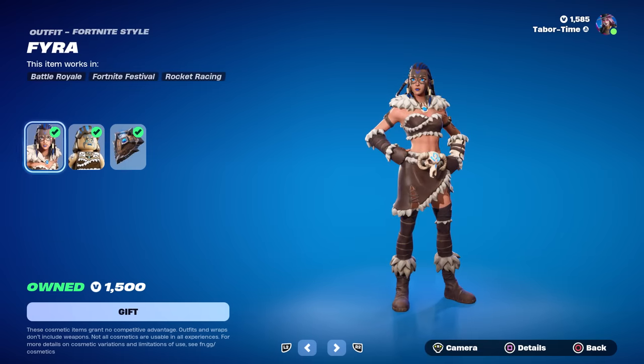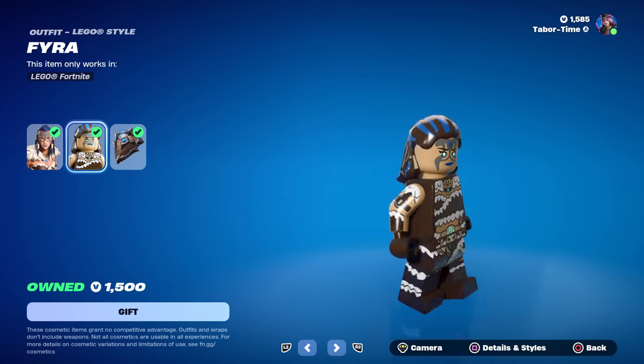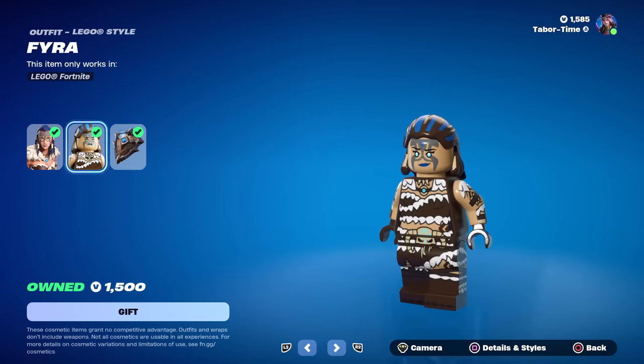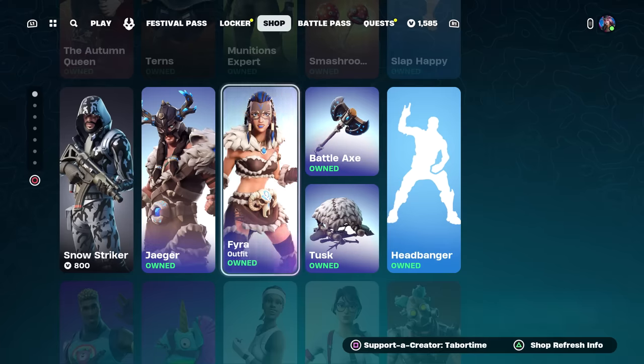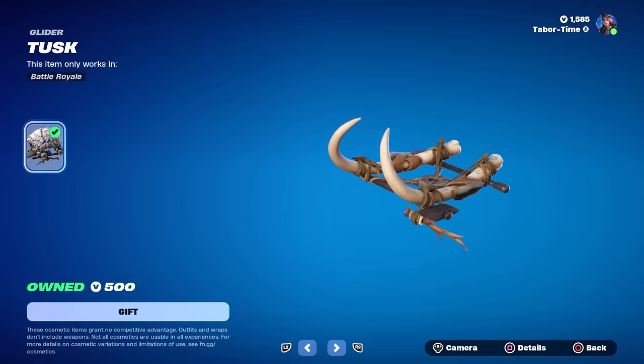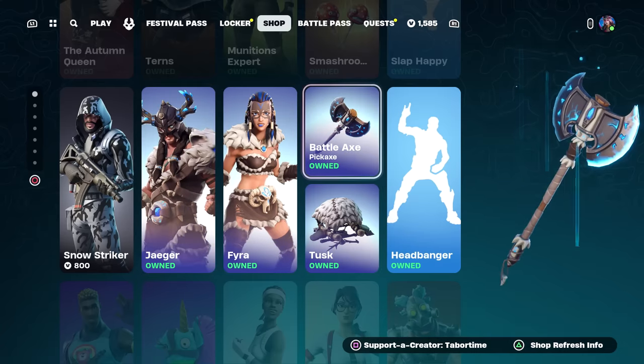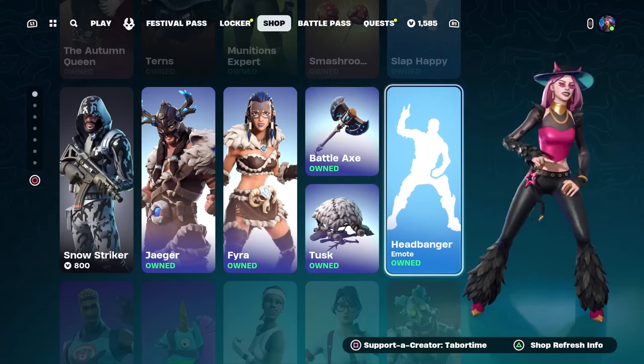As is usually the case in Fortnite, the female skin is better. I love her eyes as well as her hair — that's really cool. Her lego skin is not as good though; I much prefer the male one. She also has a sweet back bling. That's a good set all around. The pickaxe is called the battle axe, and then we got the tusk glider — I feel like this is a rare set; I can't remember the last time it's been out.